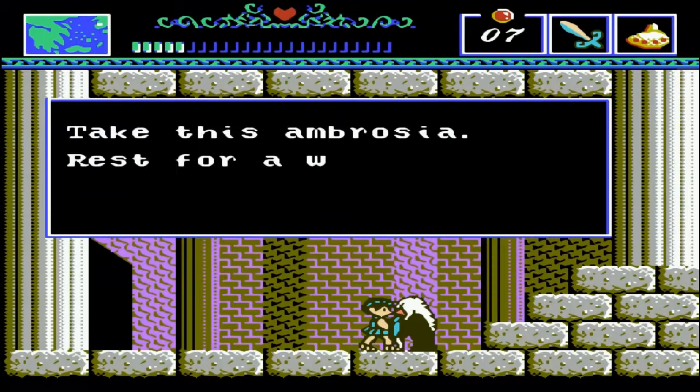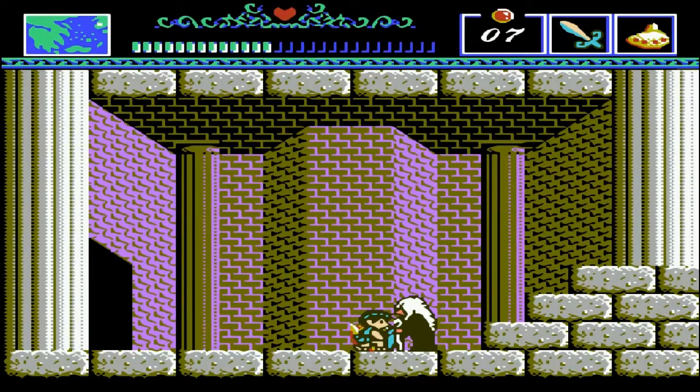In this room right here, we can talk to this old witch and she will give us ambrosia. Very nice - now our life energy is maxed out.